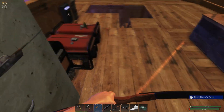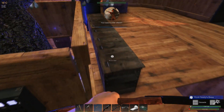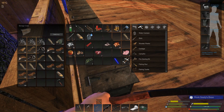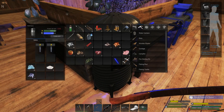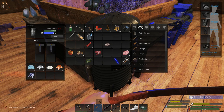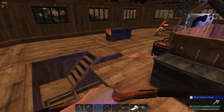I'm being attacked now, but not here - it's got to be the other base. Well, let's go to the other base then. Put some stuff away, eat that, break that. Alright, back to the other base we go. By the time we get there the attack is going to be over with, but we'll leave that chicken and be back here.